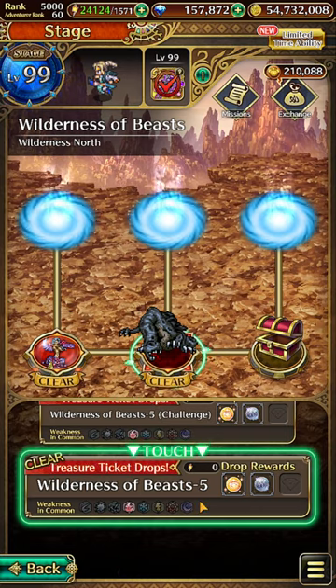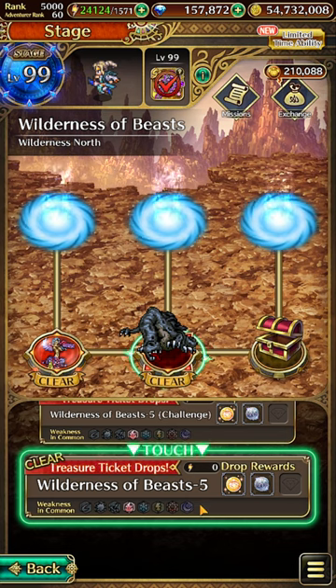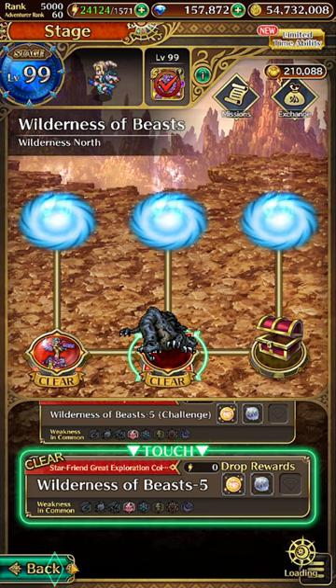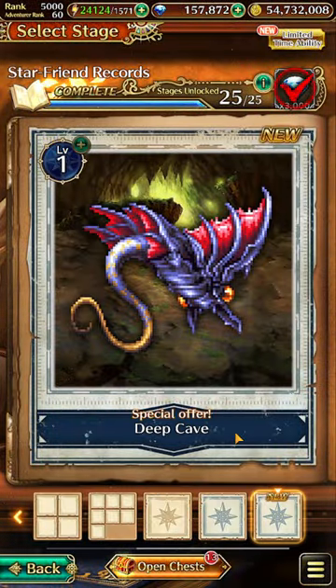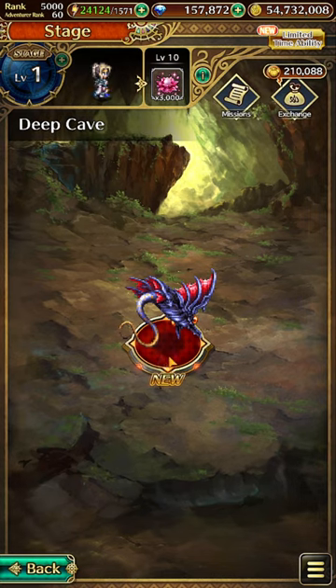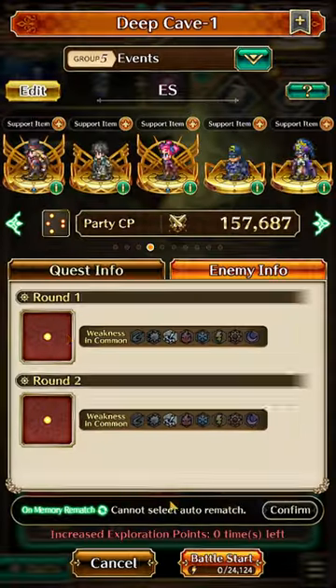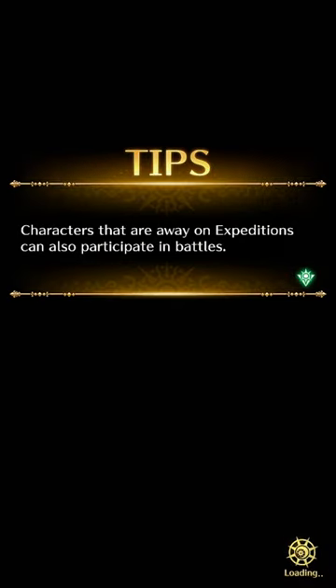Once you have cleared the notes ten times depending on which day of the week, you should unlock the second hidden map which is Deep Cave. Then all you have to do is clear the single note within it and you'll be able to obtain the five hidden SS weapons.